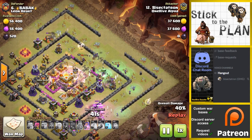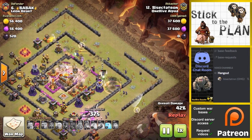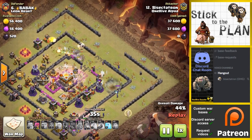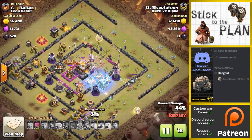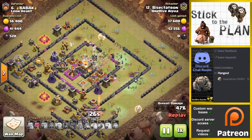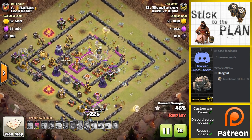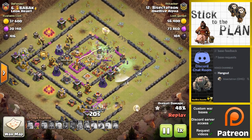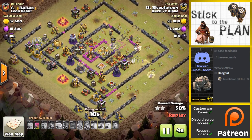This might have had maybe a chance at a triple — depends how well those Boulders would have done. With a single Inferno they would have gone down slowly but surely, so it would have been a lot better. Right here the Witches are now stuck dealing with that core that the Boulders were kind of responsible for. But fortunately my Queen somehow, someway, with one Healer on her gets that Town Hall down, and that gets me the 2-star with an extra building or two.